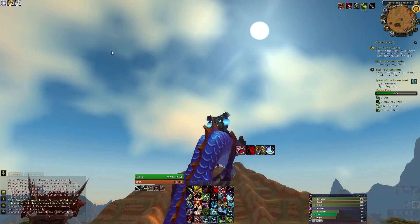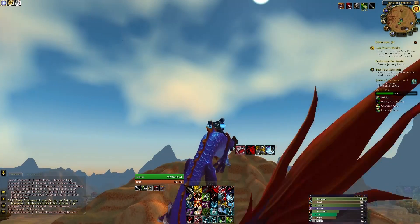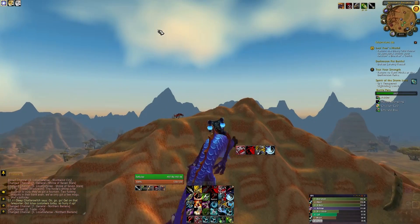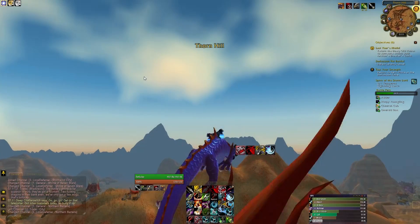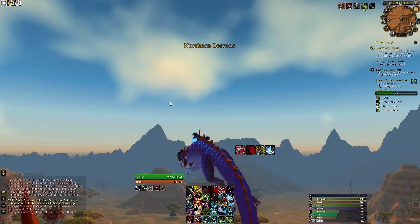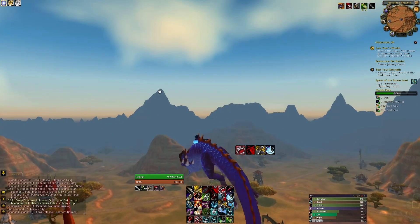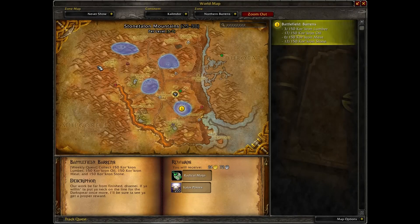First of all I'll go through the stuff that applies to everybody. The following pet abilities no longer cost focus: Dash, Dive, and Charge. These are pet abilities that increase speed. What I'd actually recommend doing — it's what people used to do, but now it's buffed — is just pop Dash or Dive before you pull a boss, and then your pet can get in there and start doing damage really quickly, so that's quite nice.